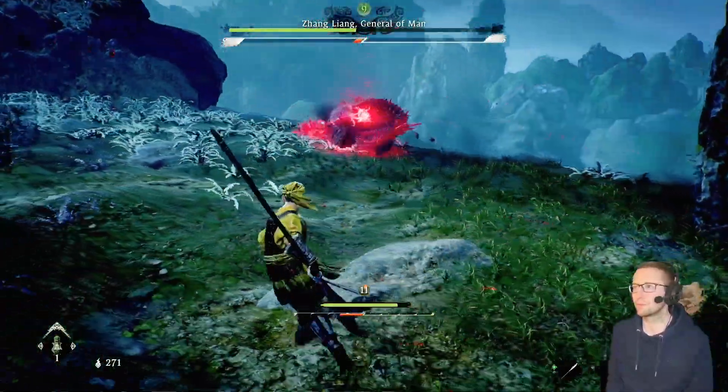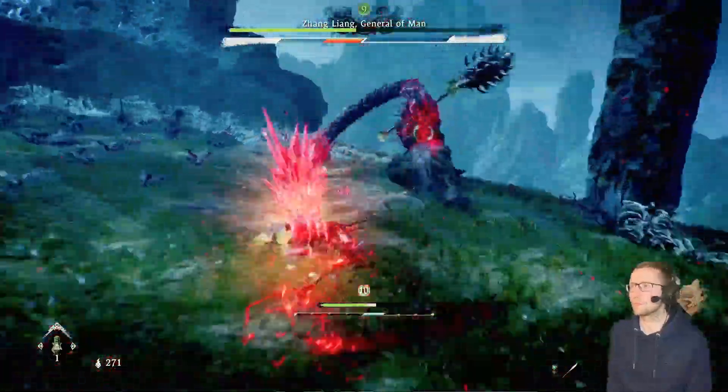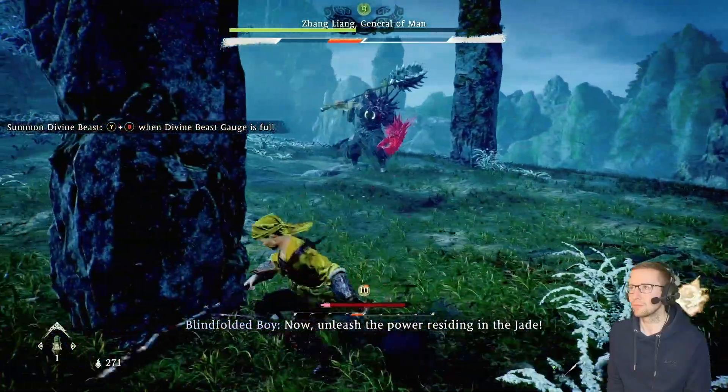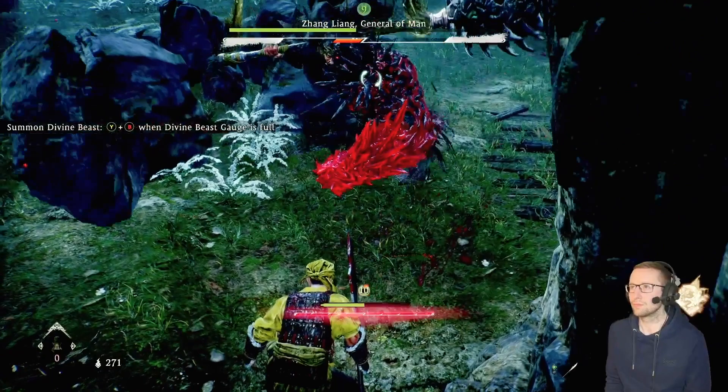If the boss manages to grab you with his weapon and sling you down into the ground that would deal significant damage and it can even one-shot you, so just be careful about that. Once you get the boss down to 50% in phase 2 you can actually summon a divine beast which will end the fight at this point by pressing Y and B.